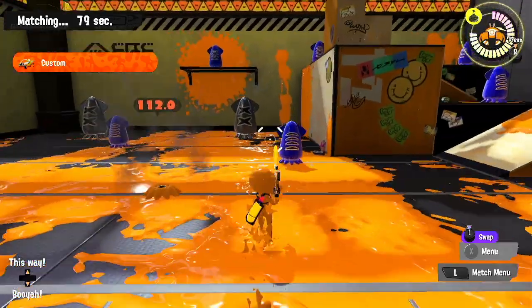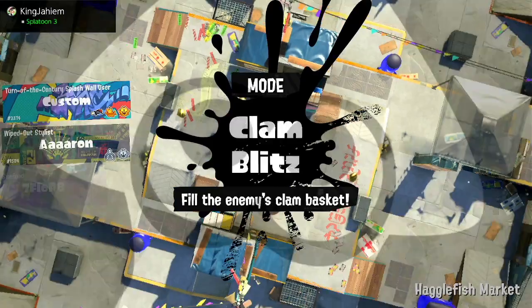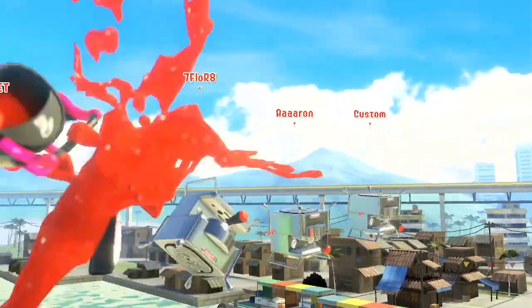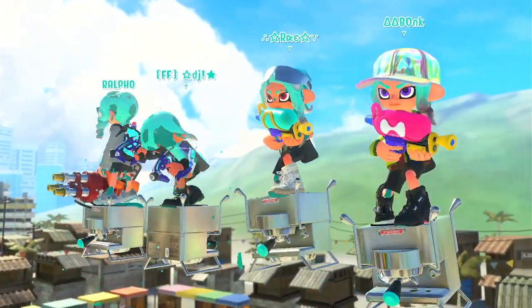I also forgot that I mentioned Stealth Jump. Because again, with those aggro shooters, chargers exist, and getting picked up by a charger when jumping in is never a fun time. Also, getting camped by bombs — if people are skilled enough, they can just camp your jump with a Fizzy Bomb or Suction Bomb. And that's never fun; it's just a pick that you really don't want to experience.